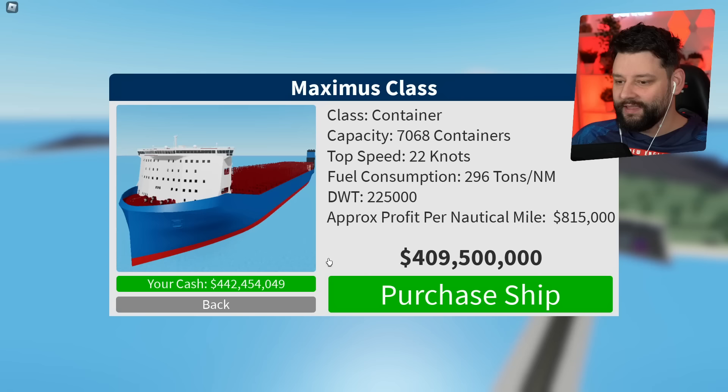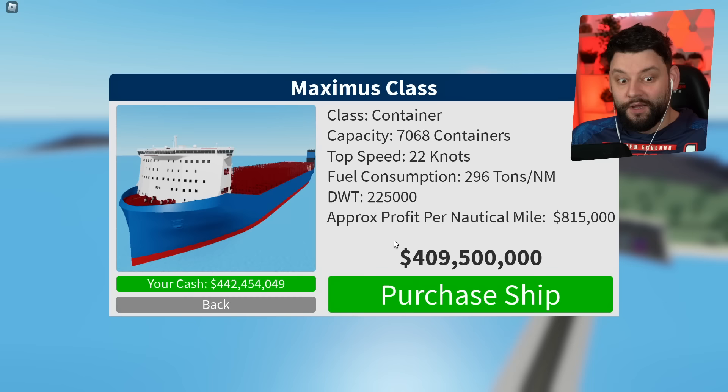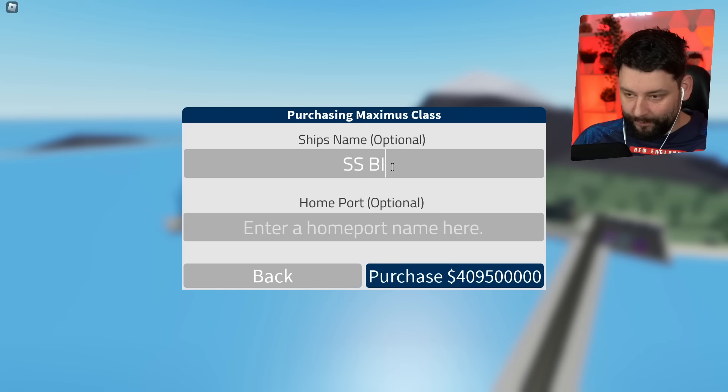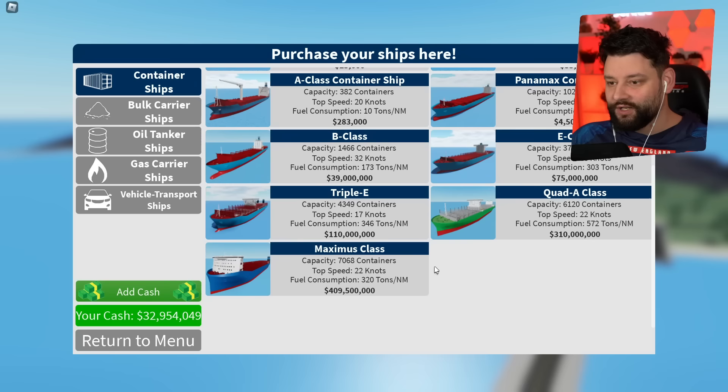The Maximus Class is 409 million — I'm about to spend 409 million on a boat. But we're going to do it, sail it, and see how much cash we make in return. Let's purchase this ship. We're going to call it the SS Big Boy — actually, SS Chunks. There we go. I've just spent 400 million. Am I crazy?